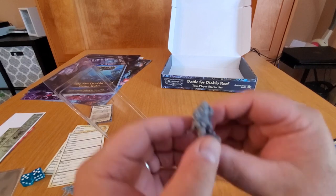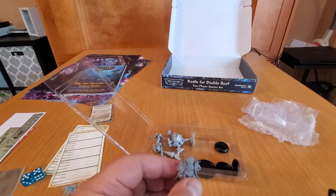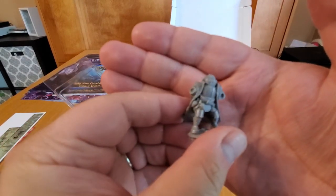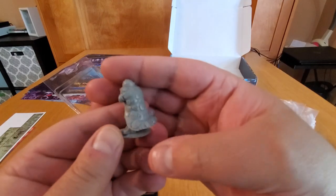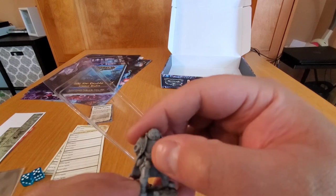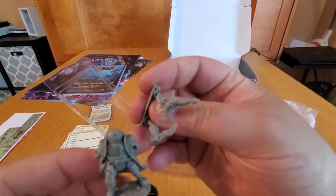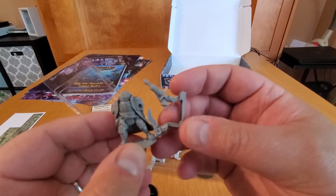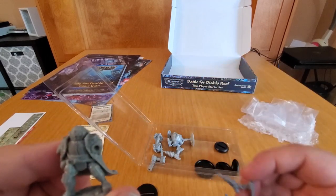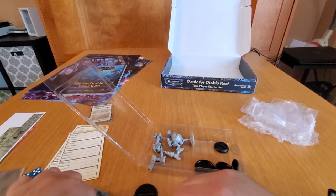This guy is the Seadog Corsair — he's looking good, nice sculpt, very smooth, good base, really clean lines. I don't see a lot of mold lines. He's got a big gun and a big knife — looks like he's ready to chop up some Dark Mariners. I love the helmet and the cape — fantastic. I think I need to start a Fortune Hunters army — what do you guys think? Tell me in the comments.